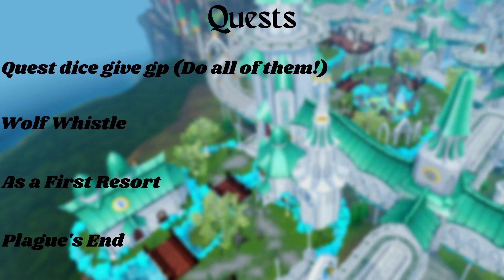Some of the more important quests are Wolf Whistle, just so you get enough gold charms to pass the early levels. As a First Resort, so you get the Meat Shop in Oo'glog. And Plague's End, so you get Amlodd. Besides that, do all the quests, but these are the most important three.